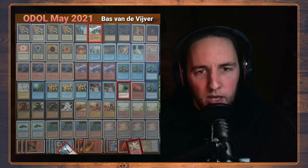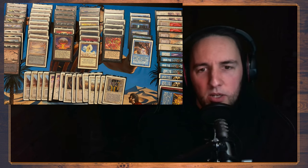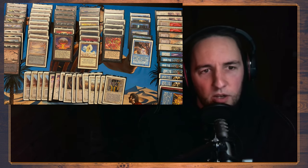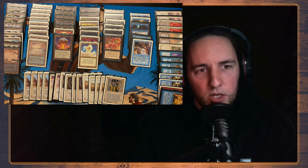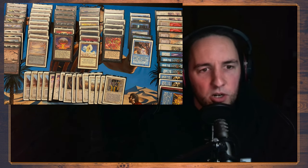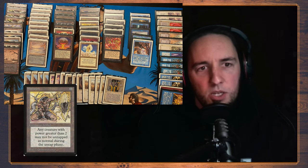And my opponent — look at this deck. I'm gonna talk a little bit about it. I'm trying to make these deck checks short, but I think this is a pretty cool concept. He has most of the Power Nine, Dual Lands, Library, Mind Twist and all that good stuff, but he's put in some spicy cards. He has a Meek Stone.